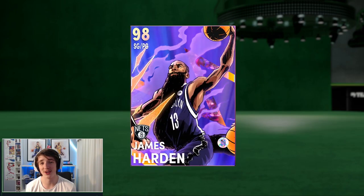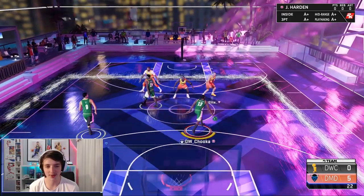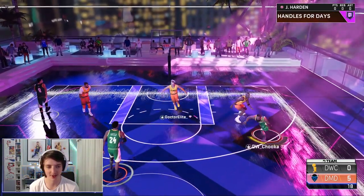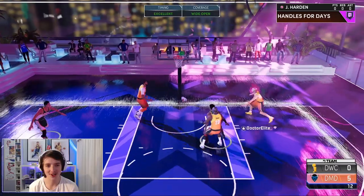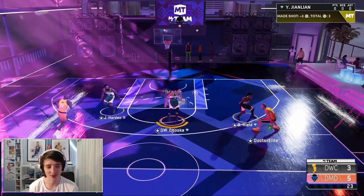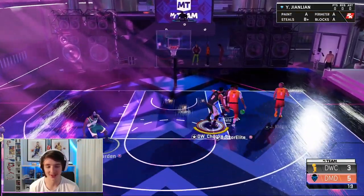We'll jump across into a triple threat online game and see if we can score all 21 points with this Galaxy Opal James Harden. Here we are with the debut of James Harden. This guy's already off-balling. We've got the ankles there a little bit. We've got to try to break down this defender — we can fade with him, and he can make that shot. Green three straight away with James Harden! This guy's got good cards as well so we have to defend quite well, but so far this card is absolutely insane.